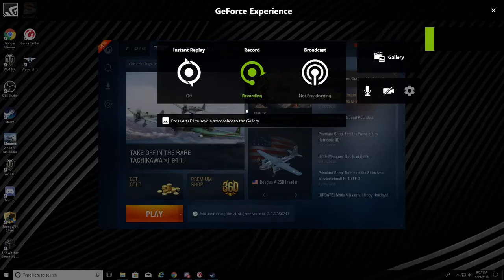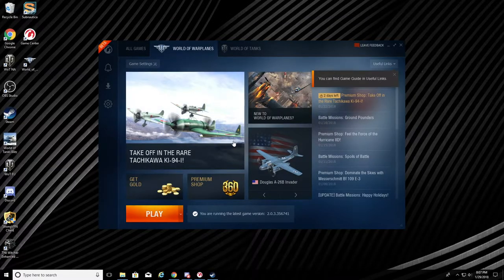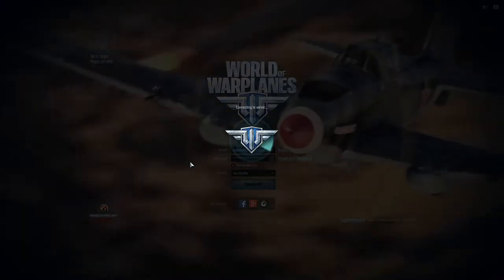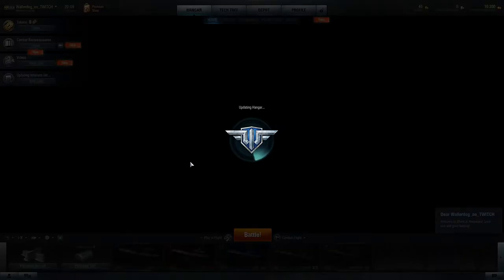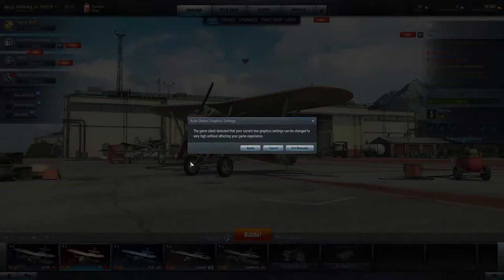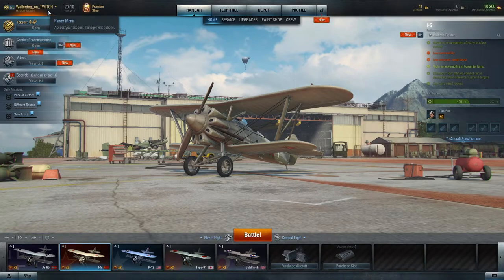This is a continuation of the installation of World of Warplanes. We've done the download — clicking play now. I want to tie this with my World of Tanks account on Europe so I can use the same password for both. We have 41 gold, and it does have the same premium type account. It carried over the experience too — everything did carry over.